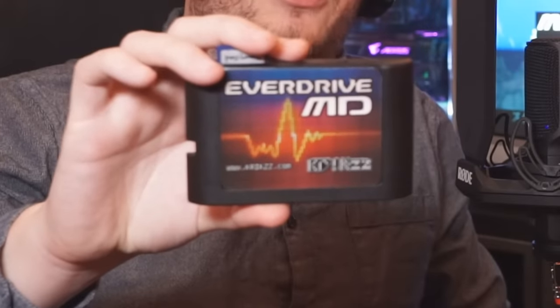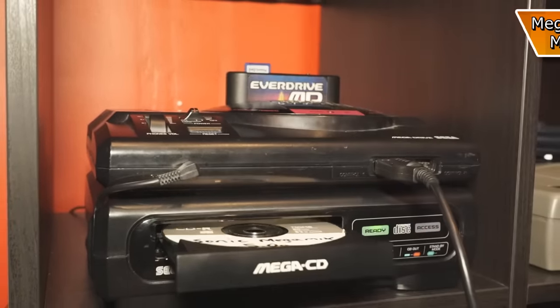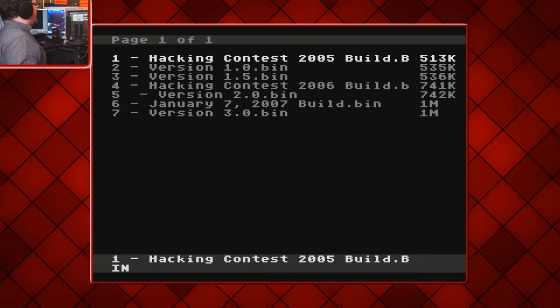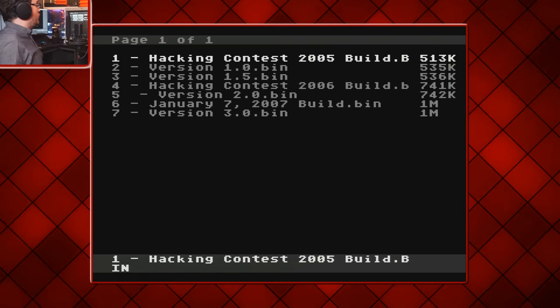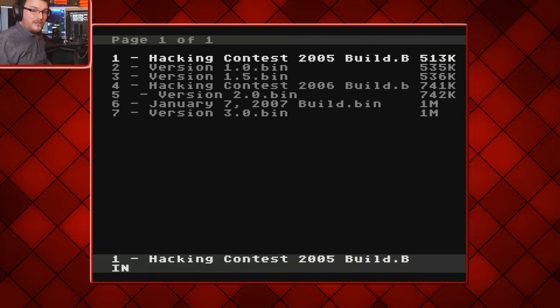For all the Mega Drive editions, I'm using this flash cart — an EverDrive MD version 3 by Krix. And for the Mega CD, I'm actually using discs that I burnt myself. All of these versions are downloaded from Sonic Retro, and the very first one I found was the Hacking Contest 2005 build.